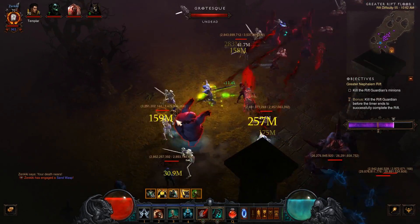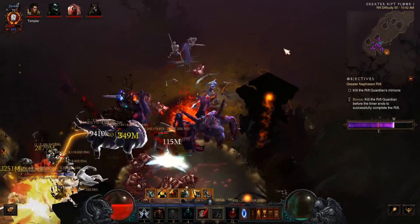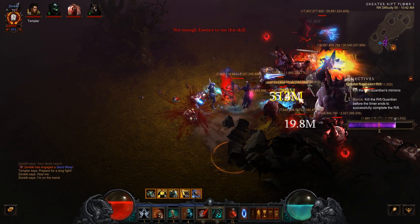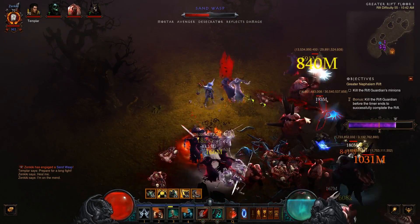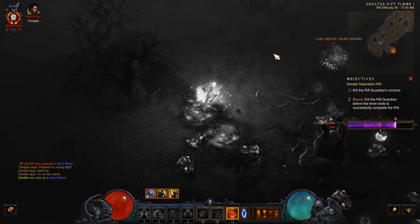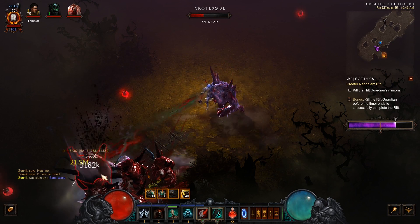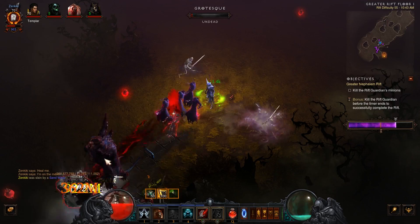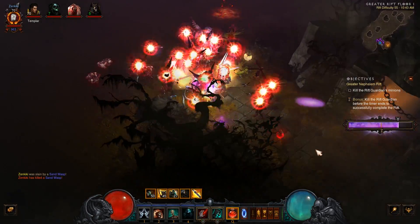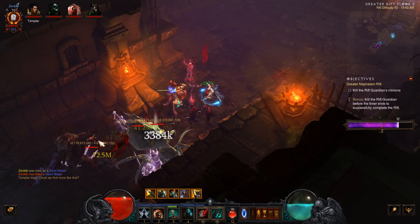I'm using the passive that when you consume a corpse there's a 20 percent chance of popping out a health globe, which gives me more essence — meaning I can keep my skeletal mages up way more often. I'm using Siphon Blood with the Bloodsucker rune, which sucks in all health globes within 40 yards. My opener: command Flesh Golem, which puts down eight corpses, then I summon mages to blow all my essence, then use Revive to summon 10 corpses into creatures that fight for me for about 20 seconds using the Obliteration rune for 20 percent increased damage.